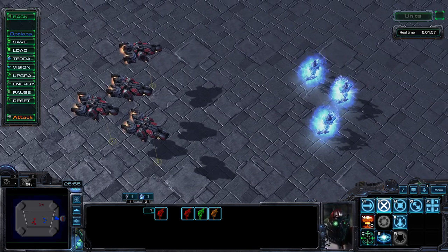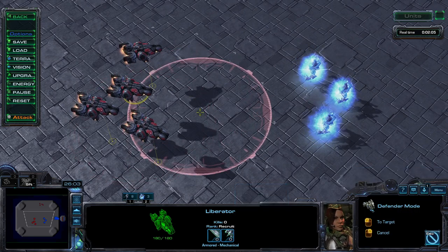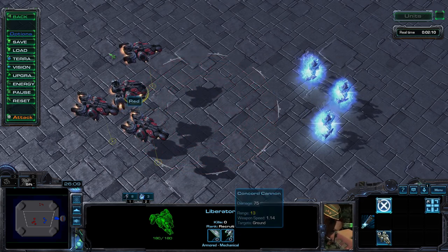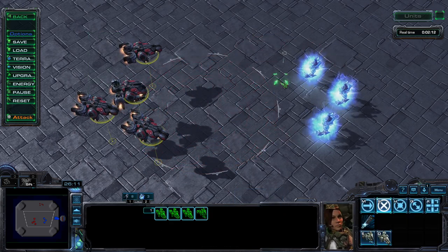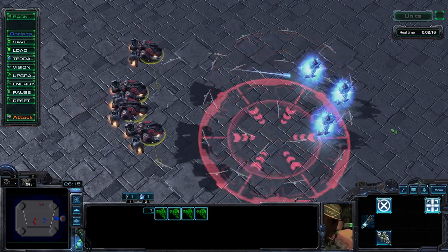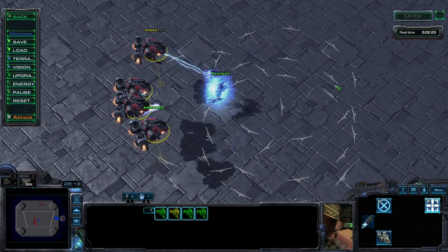If you are not comfortable with controlling Ghosts, another option to consider is the Liberator. With a decent economy, they pair well with both bio and mech compositions. They're not biological, and they can give your main army some much-needed breathing room versus a lot of the ground threats that Protoss can use. Be sure to upgrade their attack range at the Fusion Core.